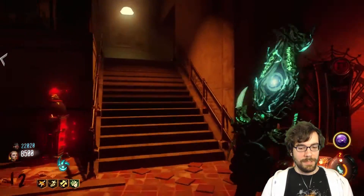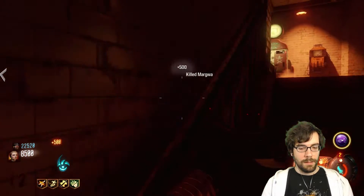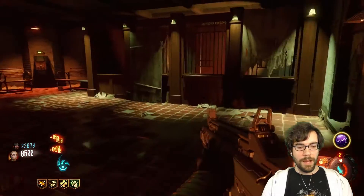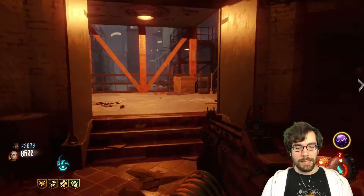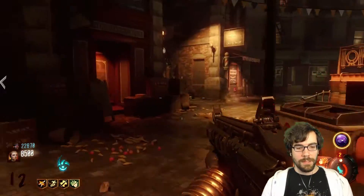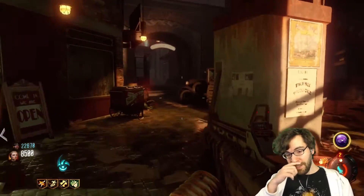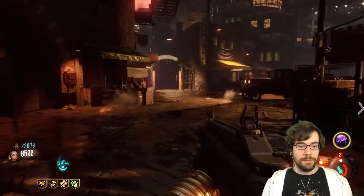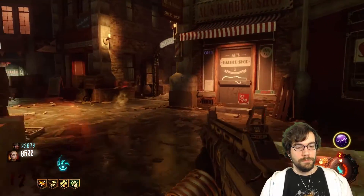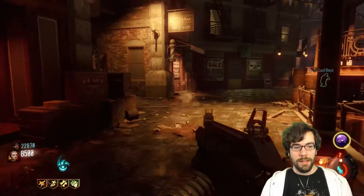Once you wield it you can't take it away — well you can hit Y. You can see the little bar at the bottom right, the round circle that shows you how much time you have with it. It has to regenerate. It is quite powerful so I understand it being that slow. I think it's one-hit kill until like round 25 or something. Then we gotta find out how to upgrade it.